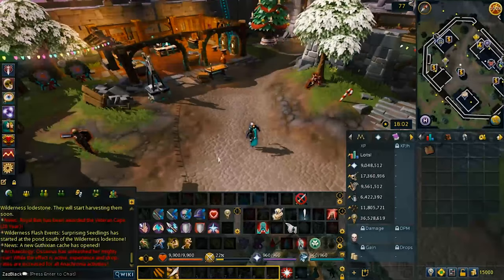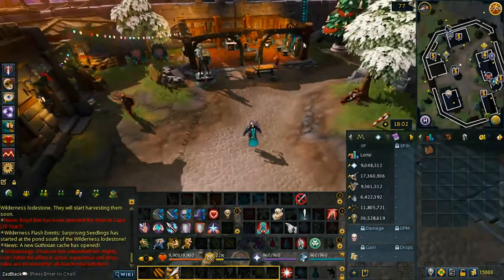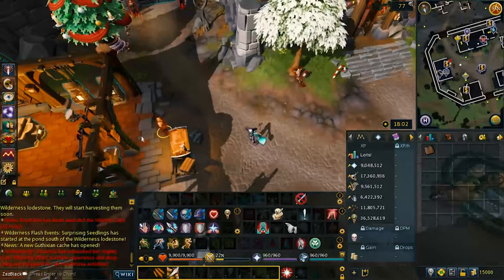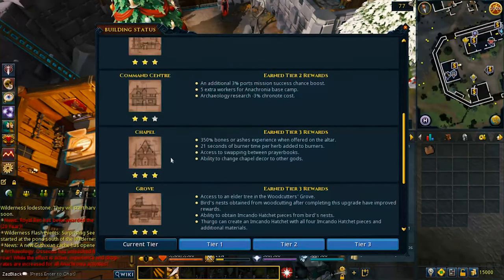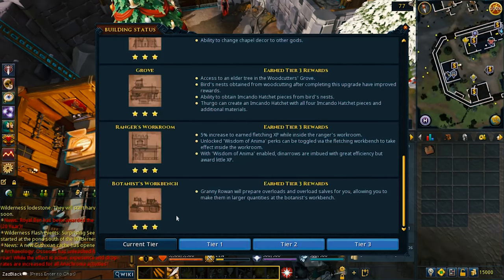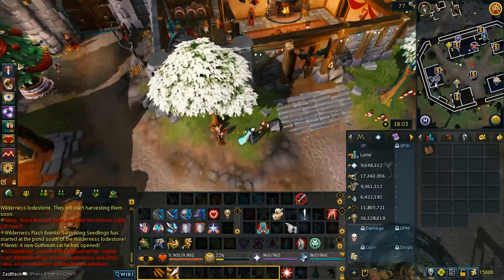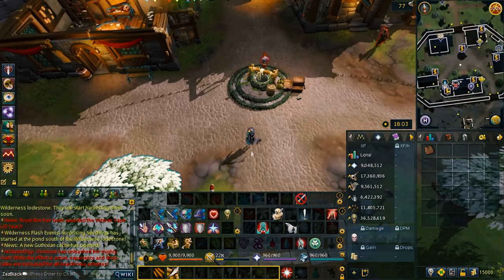And then you unlock a lot of buildings. Starting out you have a Workshop, a Kitchen, a Garden House, a Town Hall, a Center, a Command Center, a Chapel, a Grove, a Ranger Workshop, and at the bottom a Workbench. Those are the buildings you can actually build, and those actually give you the XP to level up to 99. So you might only come here to work on the Construction skill. That's why it's actually my least favorite — because it's probably boring.